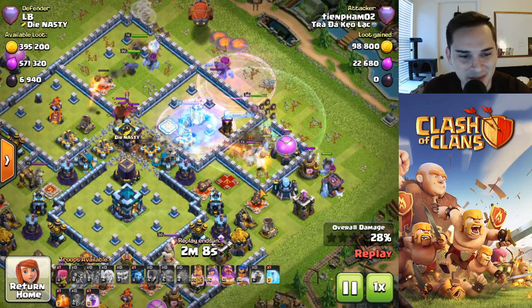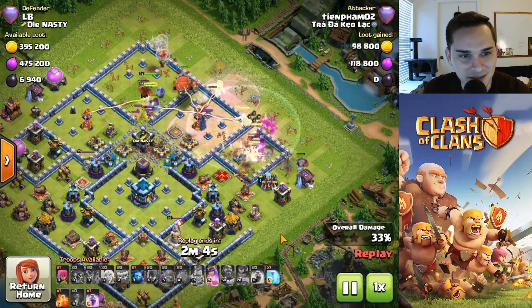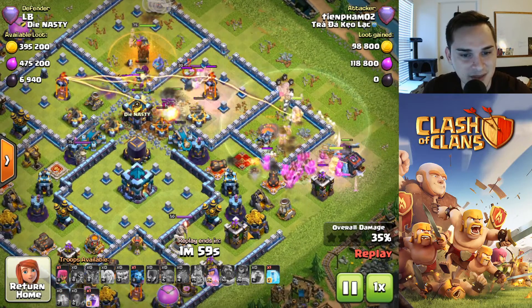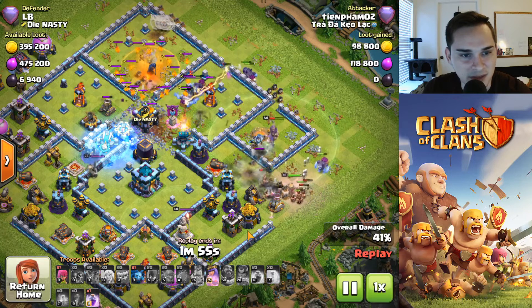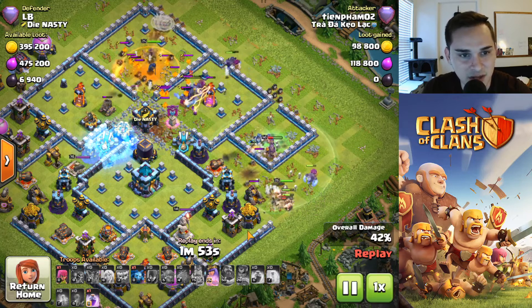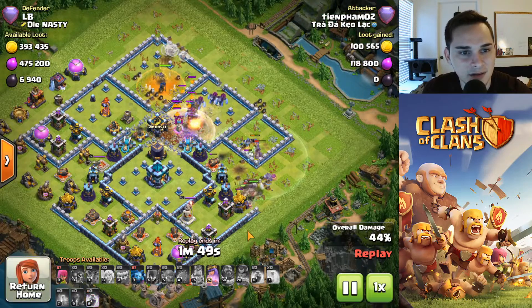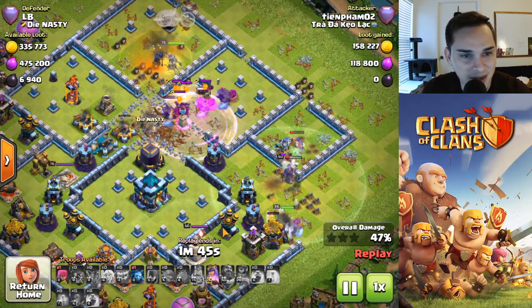He's got one freeze spell, a poison, and a rage left. Blimp is in. Doesn't warden the blimp — it's not gonna make it to the town hall. His troops are all over the place. Are you gonna save that last rage spell for the next attack? Oh, there are some yetis in the core — maybe they'll take out the town hall.